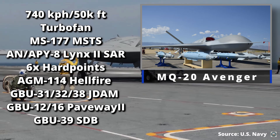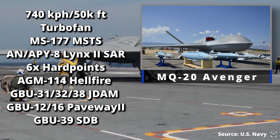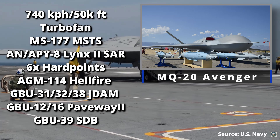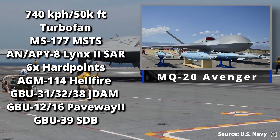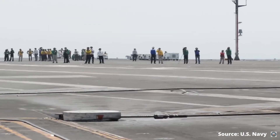Next is the MQ-20 Avenger, which is still in development but very fast at 740 kilometers per hour with a 50,000-foot service ceiling. It uses a Pratt & Whitney turbofan engine. Sensors are similar to the MQ-9: synthetic aperture radar, ASA wide surveillance sensor, and multi-spectral imaging sensors. It has six hardpoints and can carry the Hellfire missile, GBU-39 small diameter bomb, GBU-12s and 16s, and GBU-31s, 32s, and 38s — lots of capability on this one.